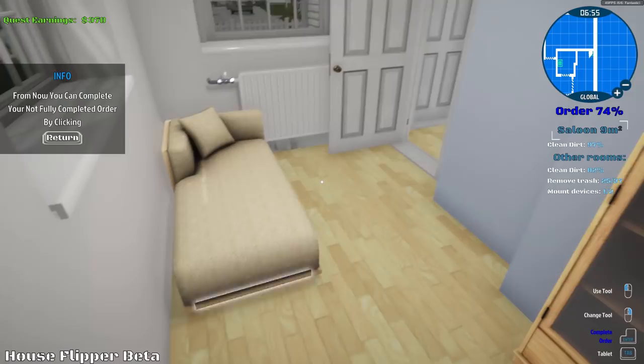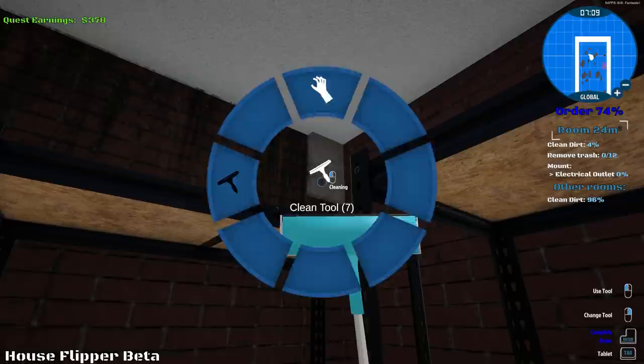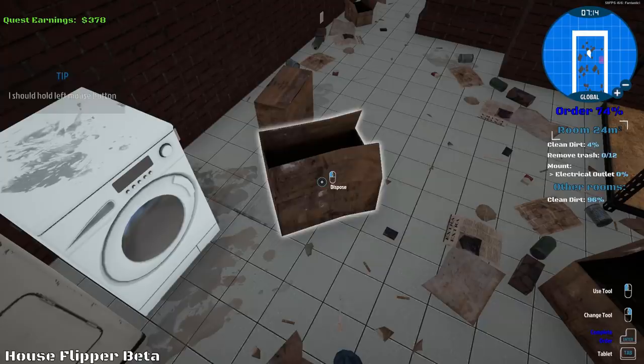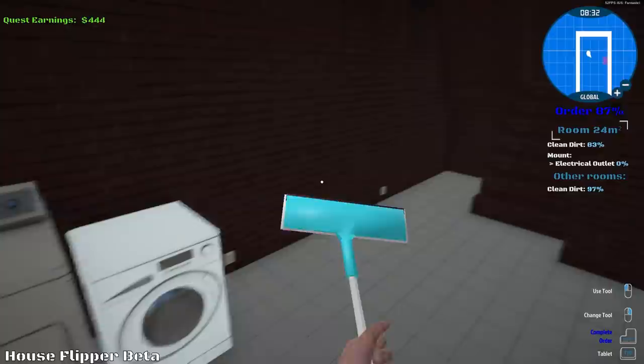We're not done yet, we got to go down here. Luckily this isn't a big room at all, but we could do it. This is gross. Dispose of this trash, get it out of here. You know what? We're good. This looks pretty good. There are still some spots it says, but it should be okay.